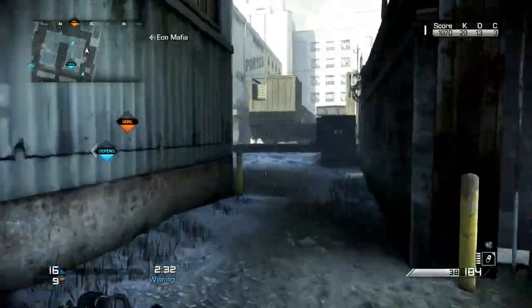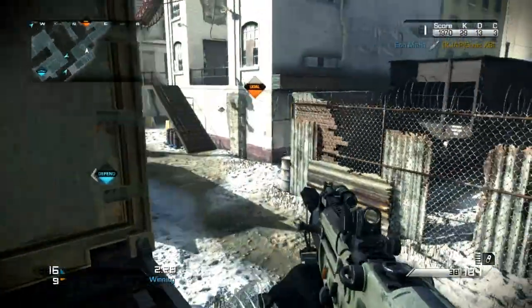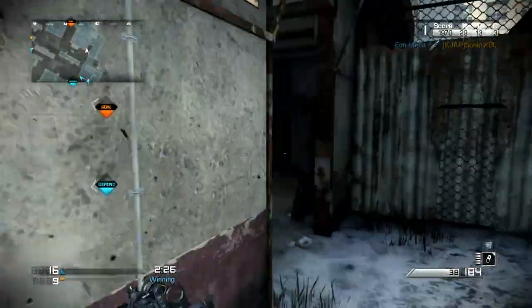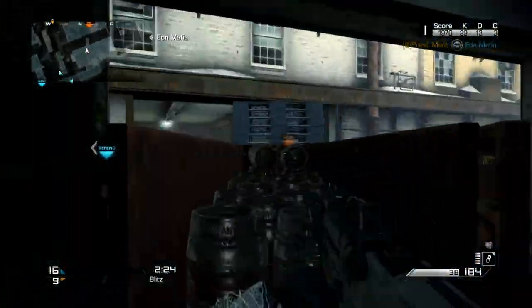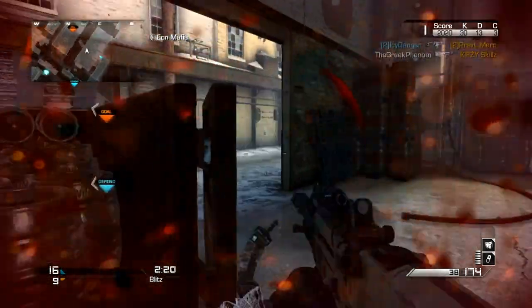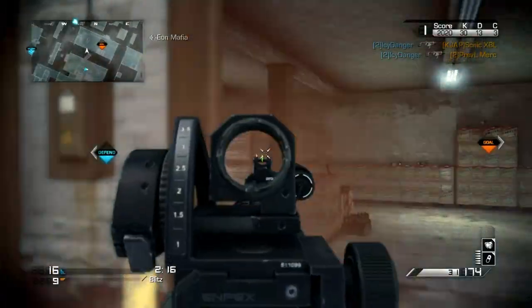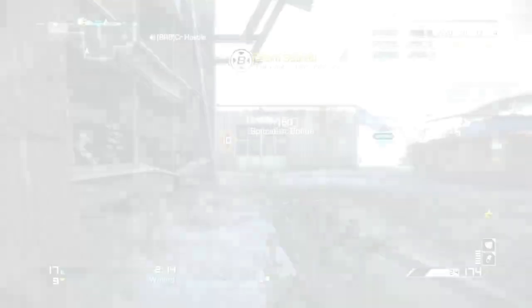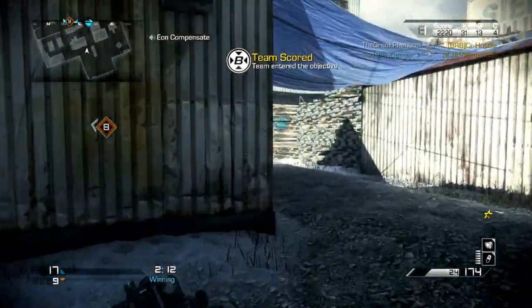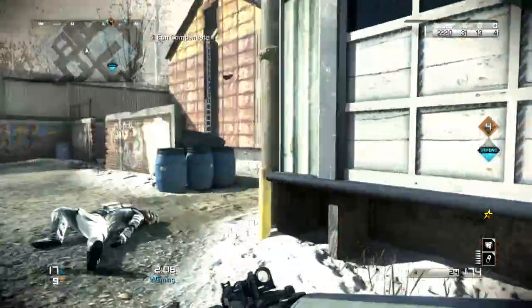The next role is the Spawn Trapper Slayer, and this person is going to have an AR — aggressive and passive depending on where they are on the map. They've got to push into position, and once there they need to stay rock solid and keep everybody pinned down in the base. This person is also probably going to have a Trophy System, Blast Shield, Tack Resist, and ICU.